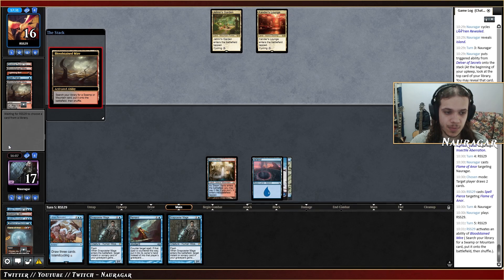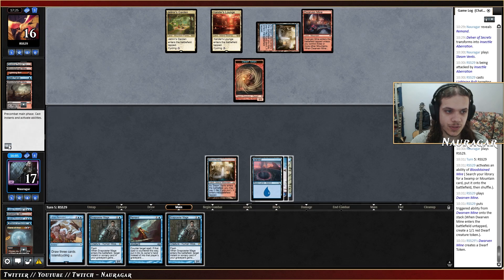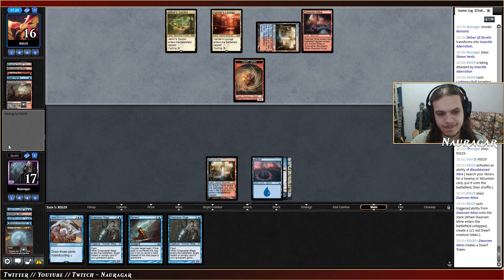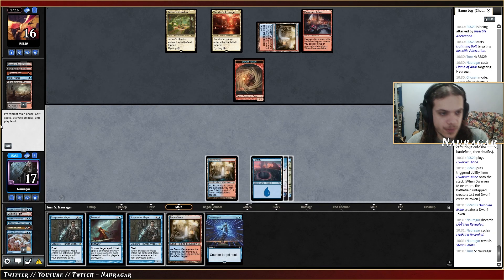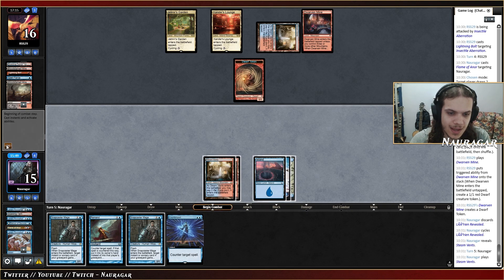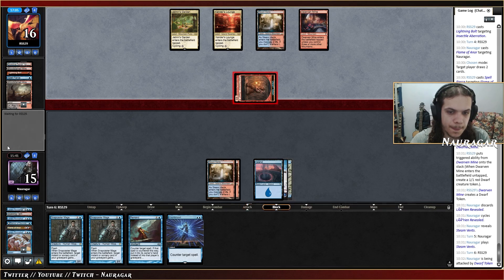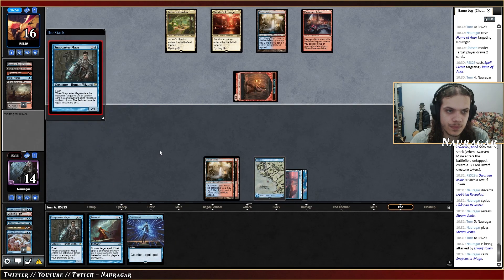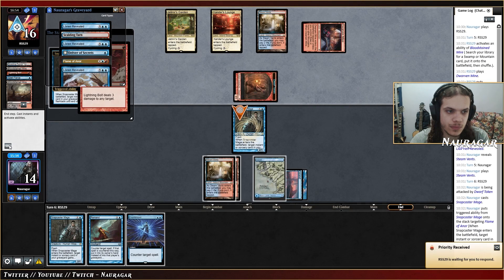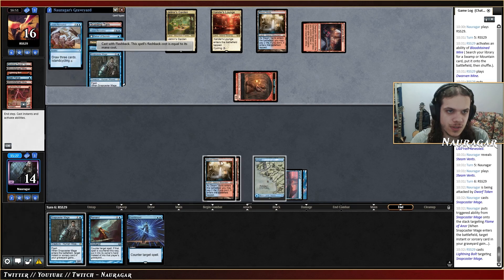There's Snapcaster — that's fine. I don't want to cycle this Lorien now. It's kind of hard because I could go Snapcaster Flame of Anor if I manage to draw a land, but I also want to keep Lorien as a draw-three because this game could go on much longer. They have a Dwarf token and I think probably getting a land into Flame of Anor is better now. We got a Counterspell too. I'm not going to play Flame of Anor right now though, because they could have another Spell Pierce and if I just tap out I'm dead — I need to wait until end of turn.